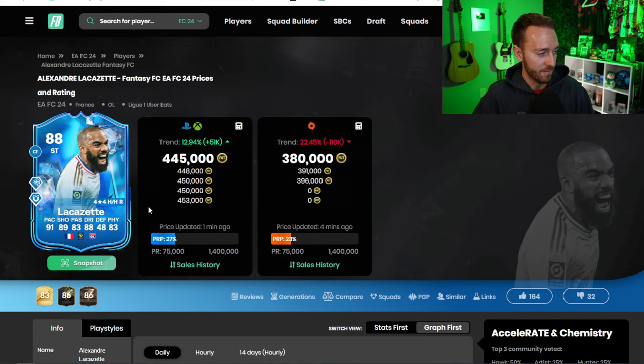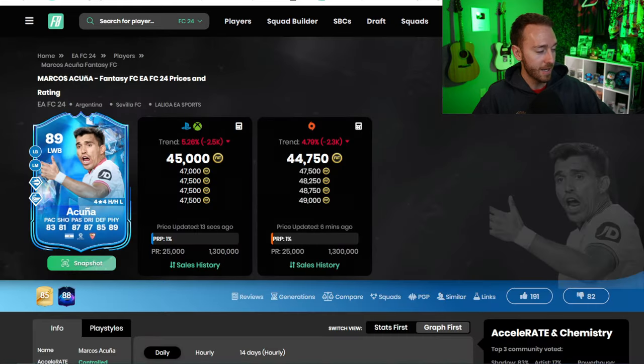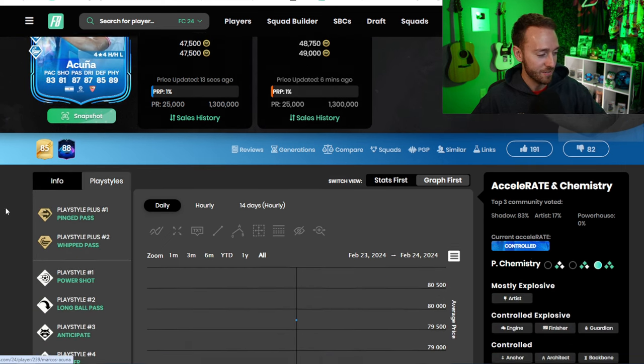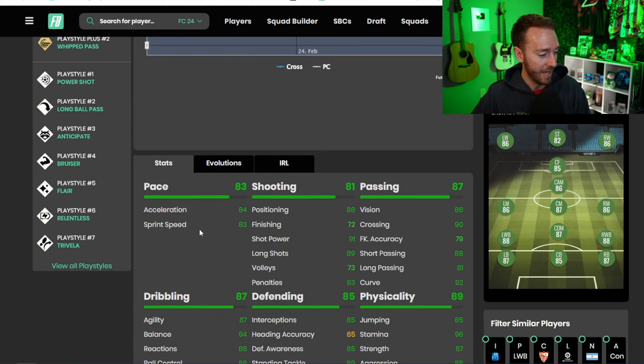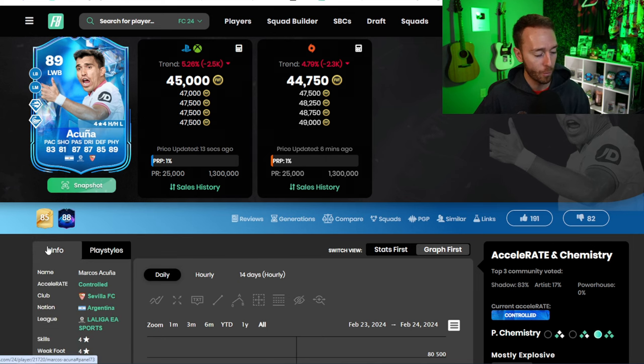Lacazette has Finesse, Technical, and Aerial as well. A pretty sizable stat boost over his Centurions — plus six pace, very nice. Acuna is a standout too — Pinged Pass Plus and Whipped Pass Plus, only 45,000 coins. He's a little bit lacking on pace, and yet again another Acuna live card. He also has Power Shot, Anticipate, Bruiser, Long Ball, Flair, Relentless — an insane card with high work rates. They gave him a skill move boost too — he's four-four.